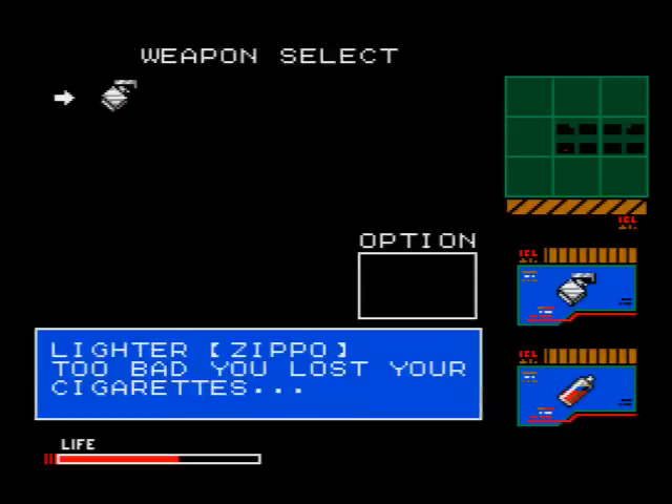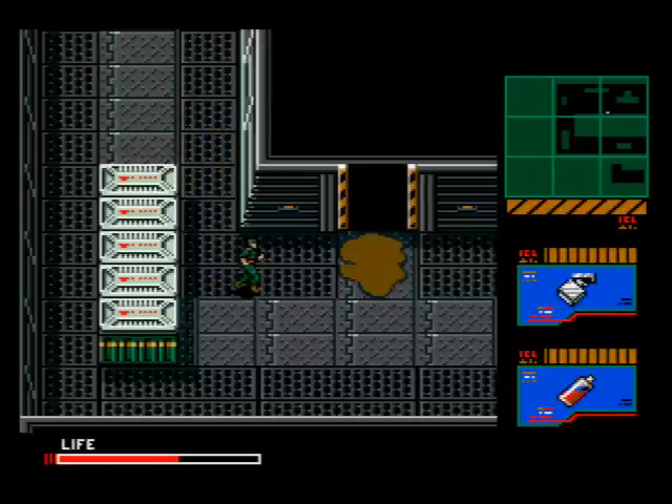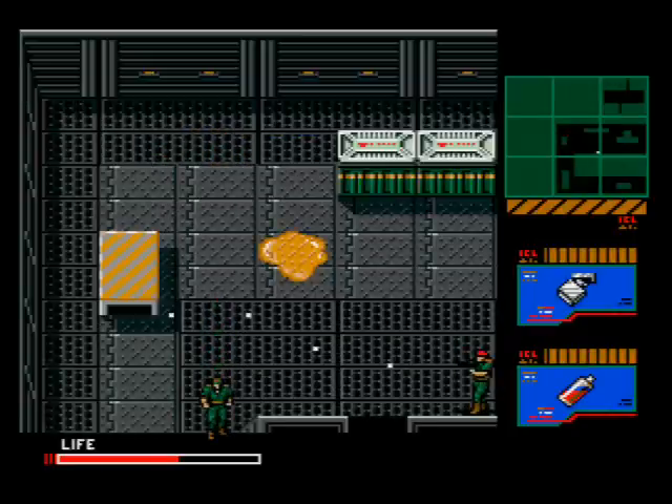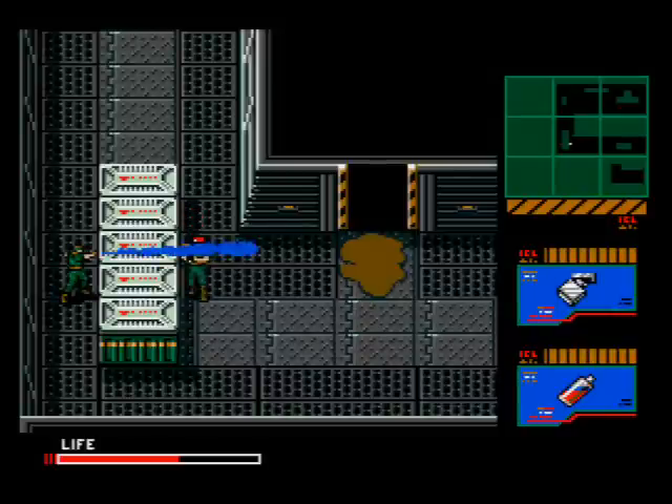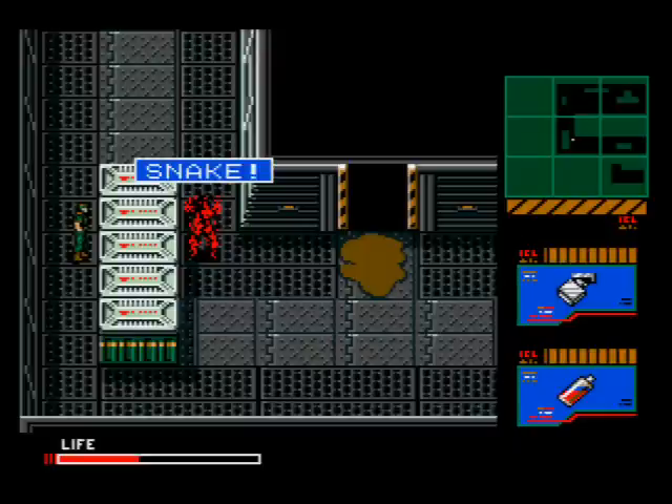Now equip the spray and the lighter — you've got yourself a homemade makeshift flamethrower. You should have two rations for this. Walk up to Big Boss and lure him over to the screen with the crates. Stand behind it and fire over the crate, hitting him with the flame. Just keep him on the opposite side — he'll have no chance of hurting you. Once you finish him off, he'll be engulfed in flames screaming 'Not yet, Snake!' as he falls to the ground and explodes.